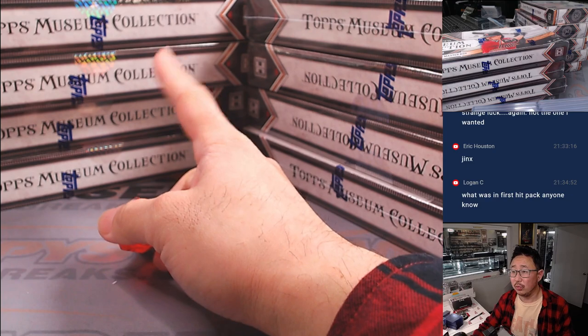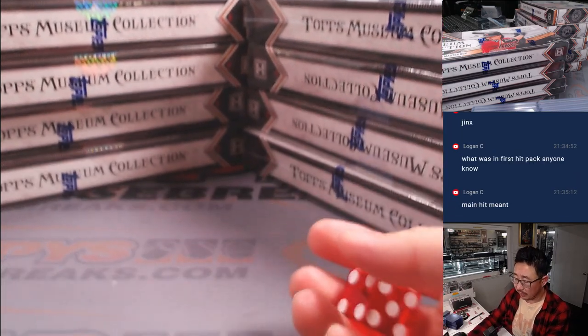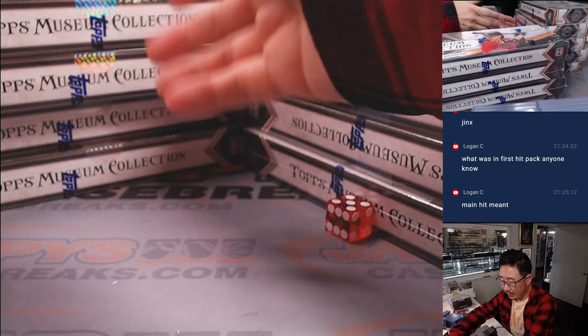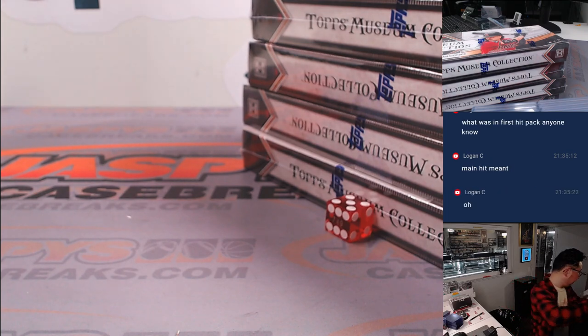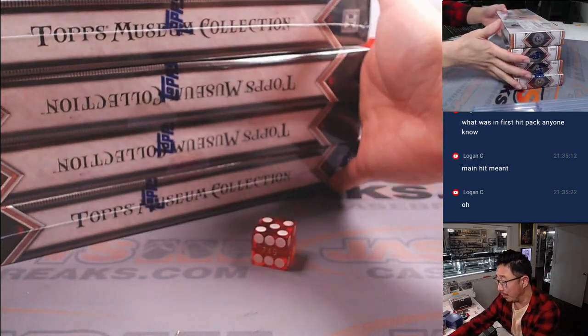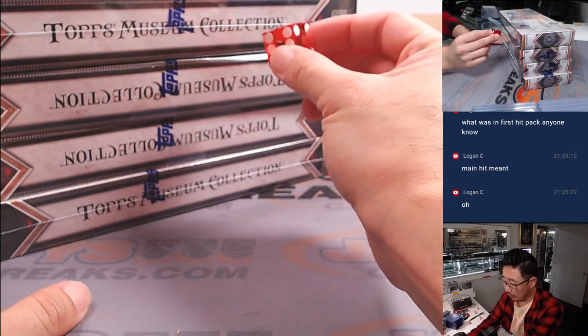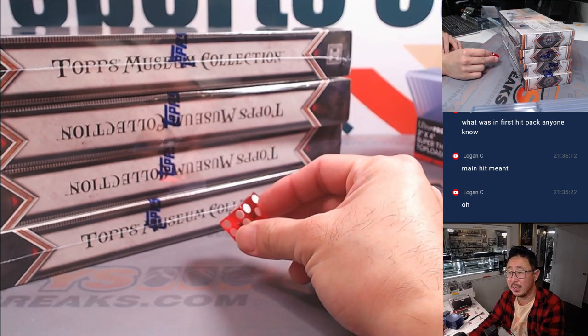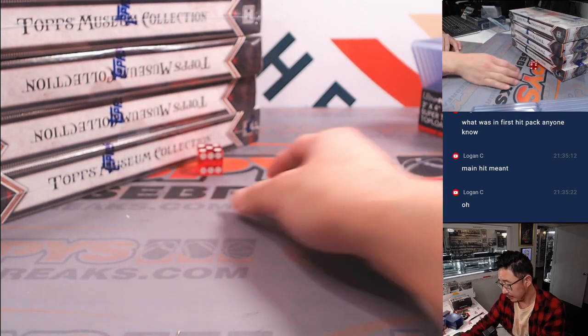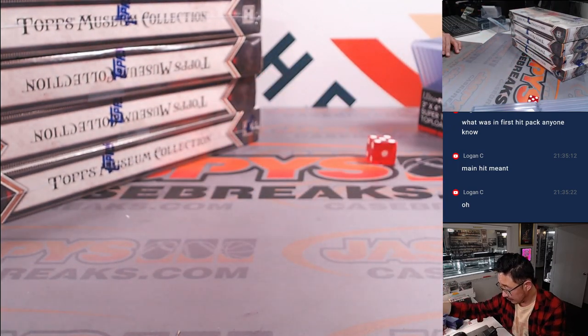We'll go one, two, three for the left side, four, five, six for the right side. Right side right there — save these for some other time. The chase in this set of hit packs is the Eli De La Cruz, about a $1,000 value, maybe more. Now we'll pick a single box — we'll go one through four on the dice roll. If I roll a five or a six, I'll just roll again. Three. One, two, three.